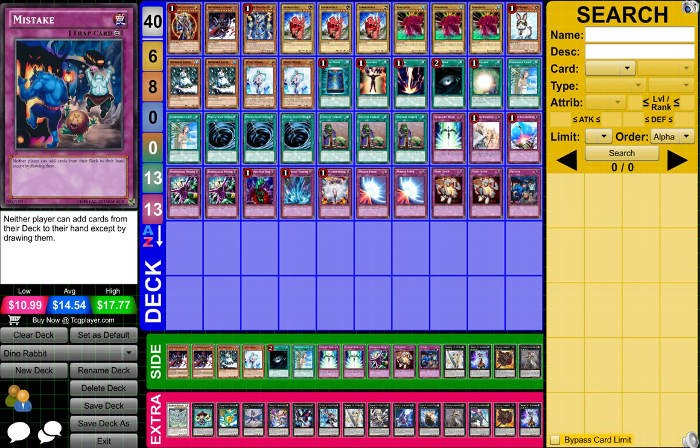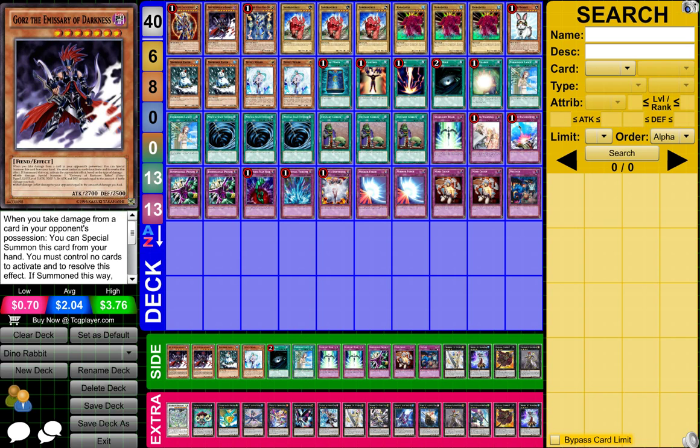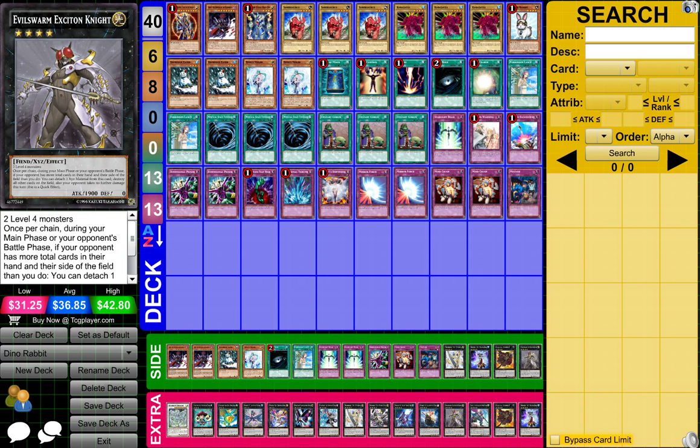And then 1 Mistake for the side deck, just copies of my Extra and my Main Deck in case I want to switch any of them out if I feel like I should have more of this or less of this. Then I'll just use my side deck and switch them out of course.